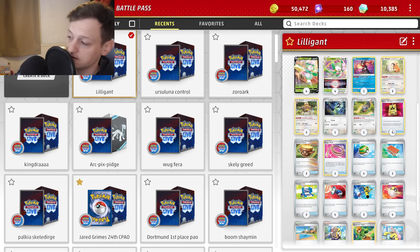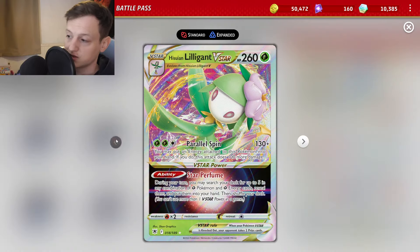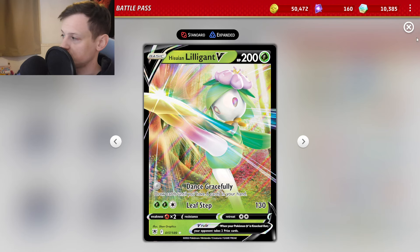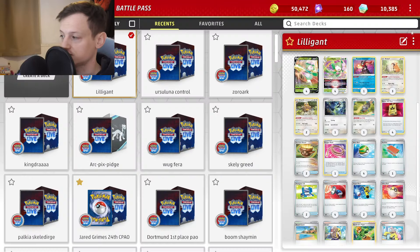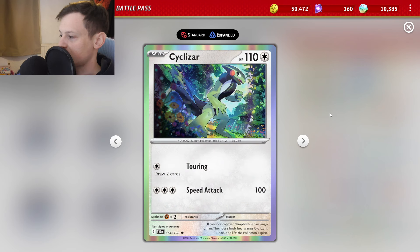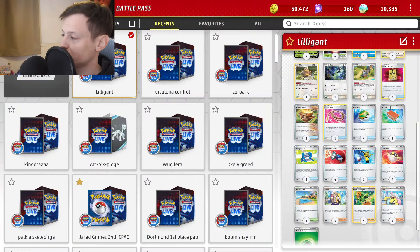Let's have a quick look at the deck list. We have a 4-4 line of Hisuian Lilligant V and Lilligant V-Star. The Dance Grace attack on Hisuian Lilligant V is actually pretty good — in a bad situation you can use it for zero energy and draw until you have six cards in hand. We've got one Radiant Greninja because we're playing a lot of energy so we can get energy in the discard and draw more cards. Gone for a 3-2 line of Bidoof and Bibarel because they're so crucial to the engine, getting set up and cycling through the deck. We have one Cyclizar as a free retreat pivot, and one Squawkabilly — there's an argument for playing more but I've just put one in there.